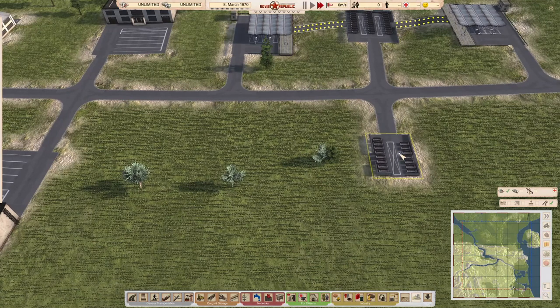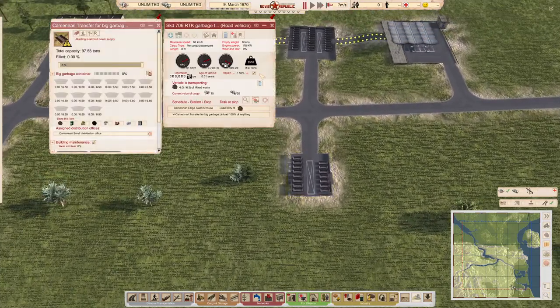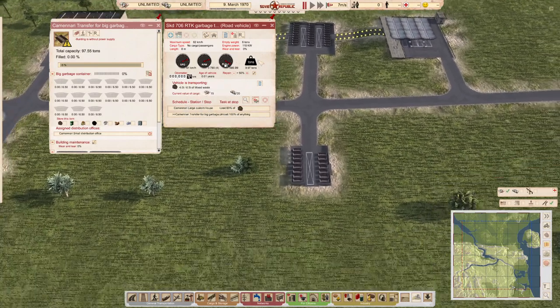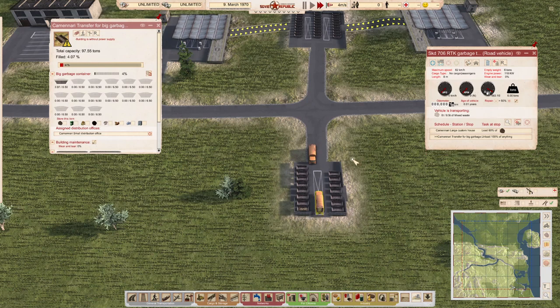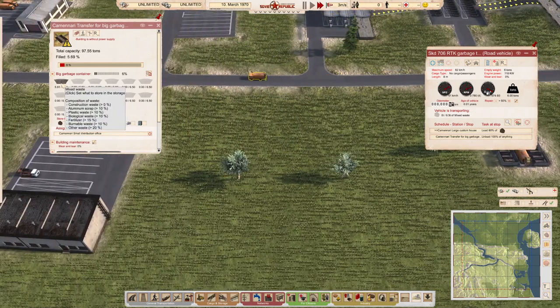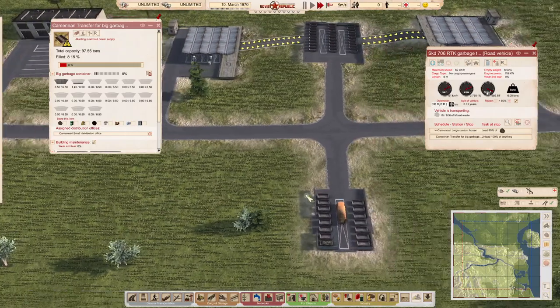Here we go — the truck has just arrived with four tons of mixed waste on board. As we watch him come in, the second truck is coming in right behind, but because this building only has one unloading slot, he's queued up. When this container fills up, that should trigger the large truck to come and collect.